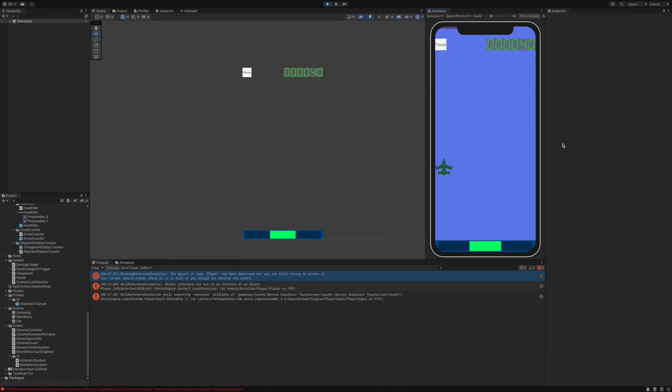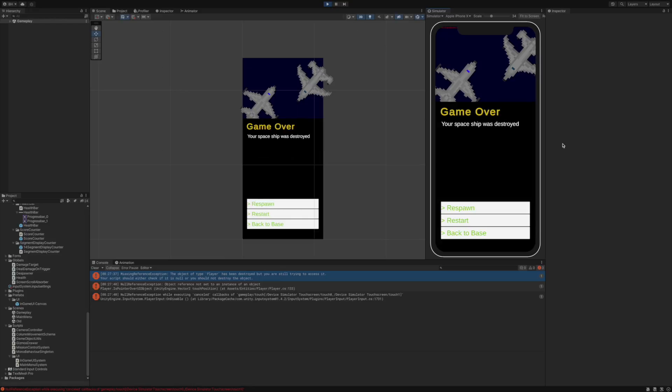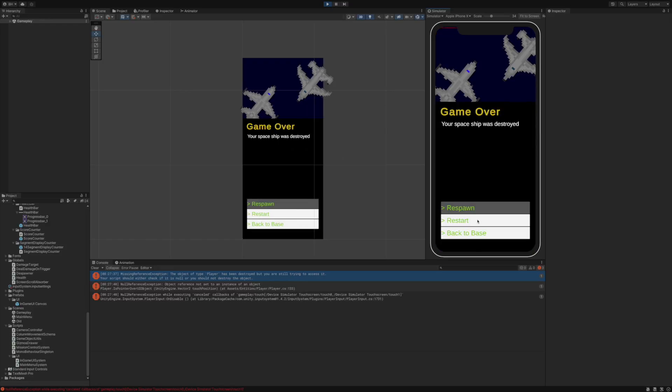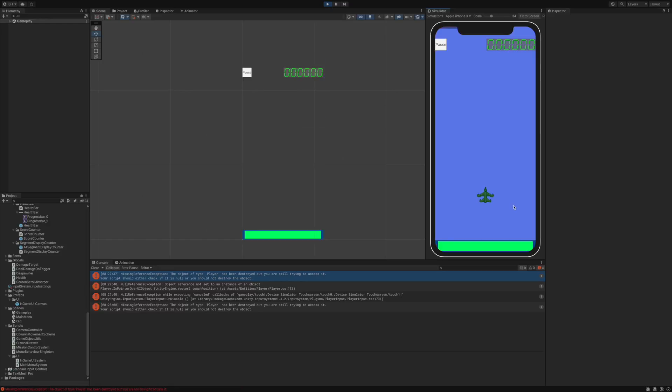There is one more interface: the game over window with some buttons. If the player's spaceship is destroyed by aliens, they can return to the game by clicking the respawn button. Their health will be set to maximum and the game will continue from the place where they died. But this can only be done once per game — after the second death this button is disabled. The player can also restart the entire mission or go back to the main menu.